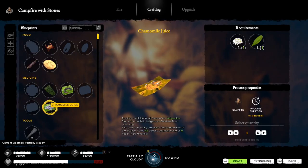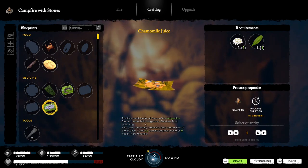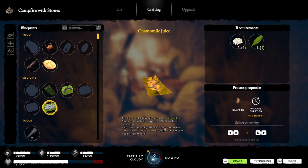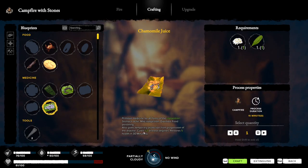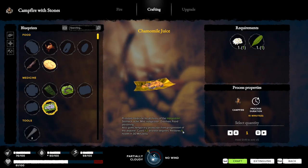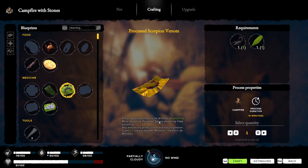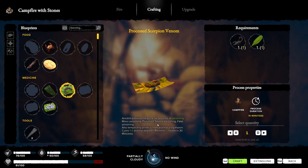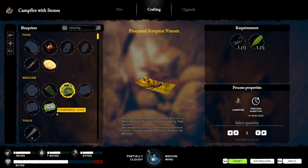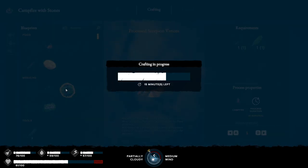A little juice. Permanent medicine for forms of indigestion, stomach aches, mild indigestion, diarrhea, food poisoning - also gives temporary protection from progression of diseases, cures one to two disease degrees, restores five health. And what is this? Ancient proven medicine for all forms of poisoning - minor poisoning, poisoning, severe poisoning, fatal poisoning - also temporary. All right, so that's all you use the scorpions for.